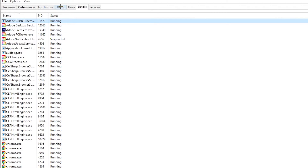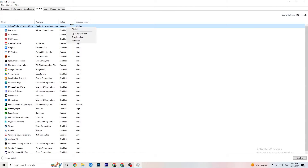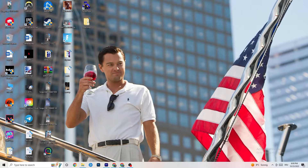Then go to the Startup tab. As you can see, I've disabled nearly everything. Disable every single program that auto-starts in the background to decrease your GPU or CPU usage. For example, right-click Adobe Update and click Disable. Do that for every program you don't need running at startup. Once you're finished with Task Manager, close it.